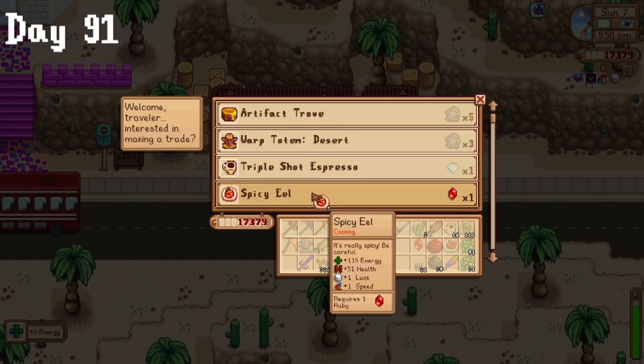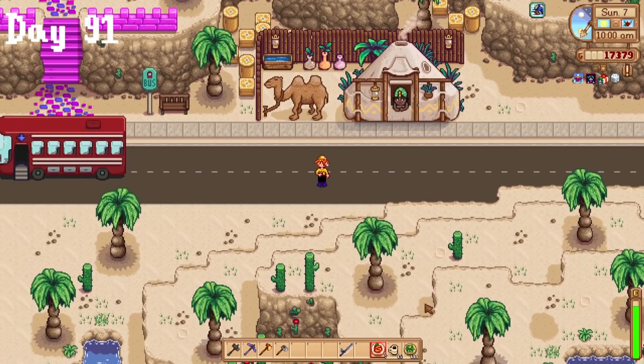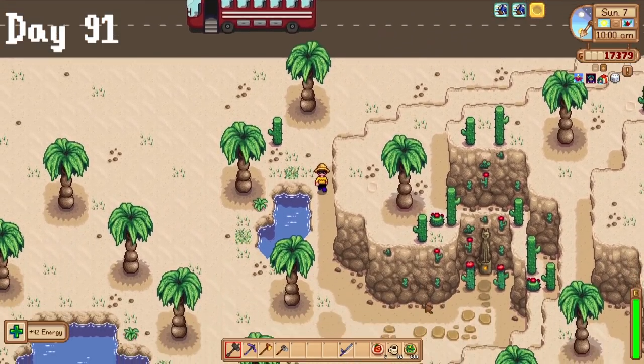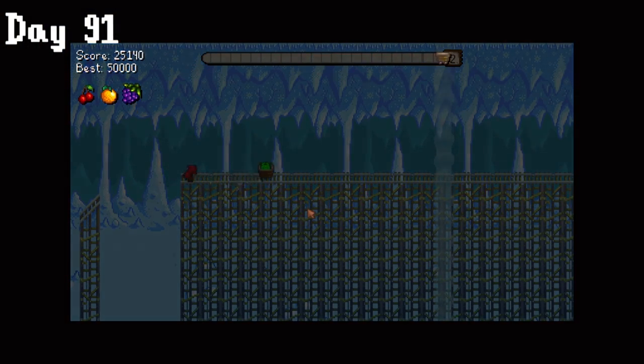Day 91, I prepared for the upcoming Skull Cavern redemption run. I couldn't do it tomorrow since it was the ice fishing festival and I didn't want to miss it. In preparation, I bought 20 staircases using the jade I had, traded some rubies for spicy eel, and made some triple-shot espresso. I also completely emptied my inventory, leaving only the essentials. The rest of the day, I tried to get 50k points in Junimo Kart, but missed by about 6k points.